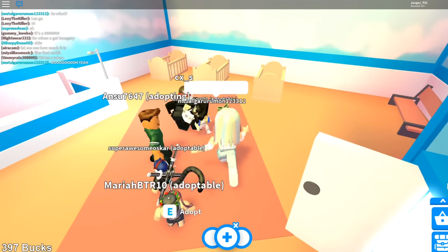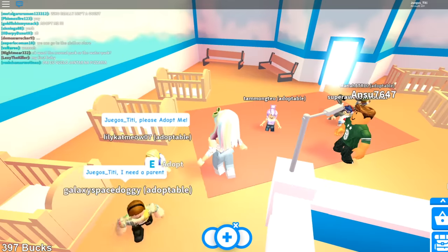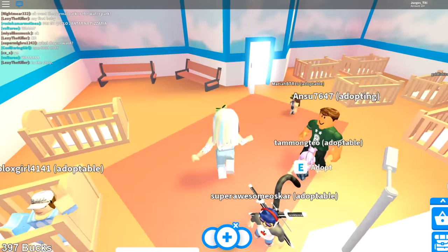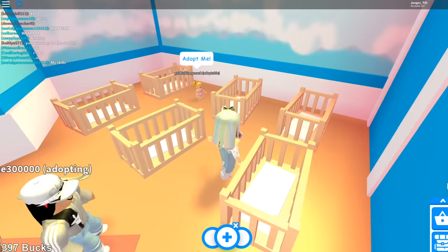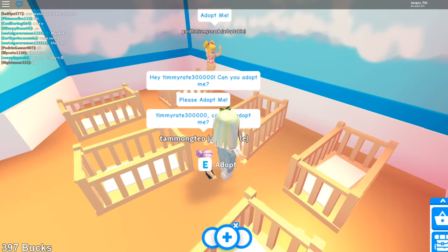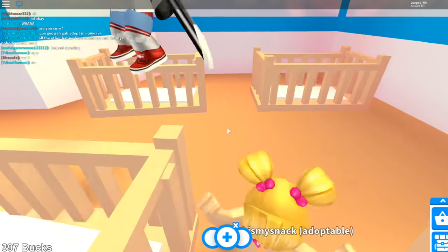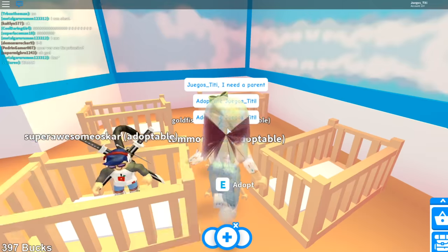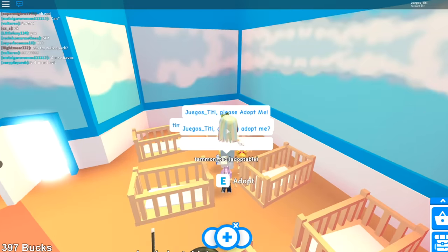Let's go in the nursery — I see like three little babies and there's so many cribs over here. They're saying 'adopt me, adopt me!' Hold on, I want to make the right choice. How about this cutie over here? She's saying please, and oh my goodness she's wearing a little strawberry onesie! Look at that face — I need to adopt you. You're the cutest thing in the world!